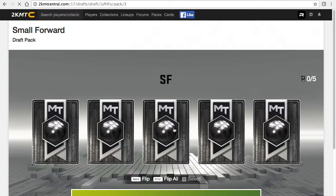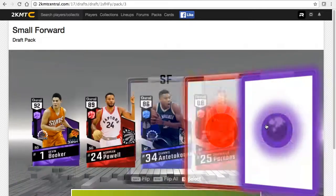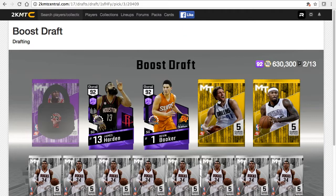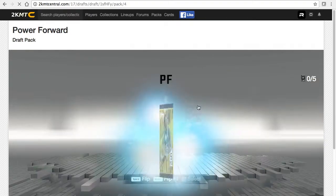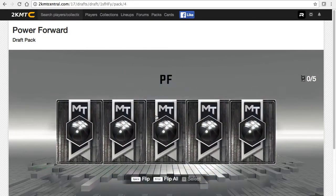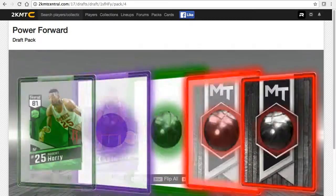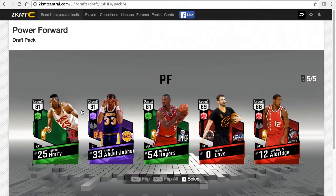Small forward - Paul George or Kevin Durant would be good, Kobe Bryant and Devin Booker. I'm going higher overall here. This is a small ball lineup because two shooting guards, one's playing the small forward position.